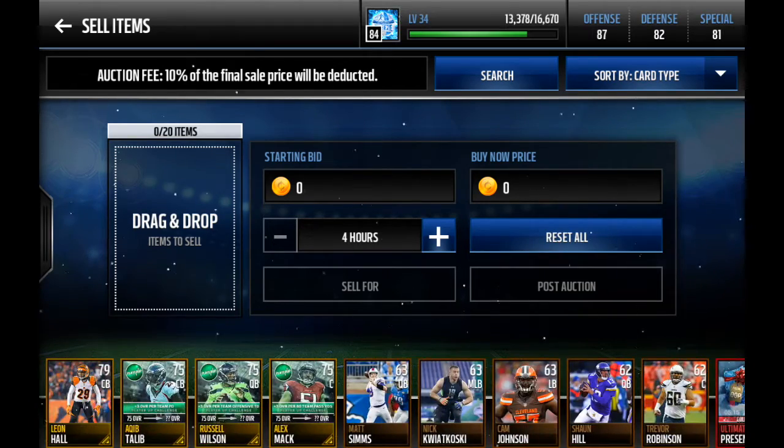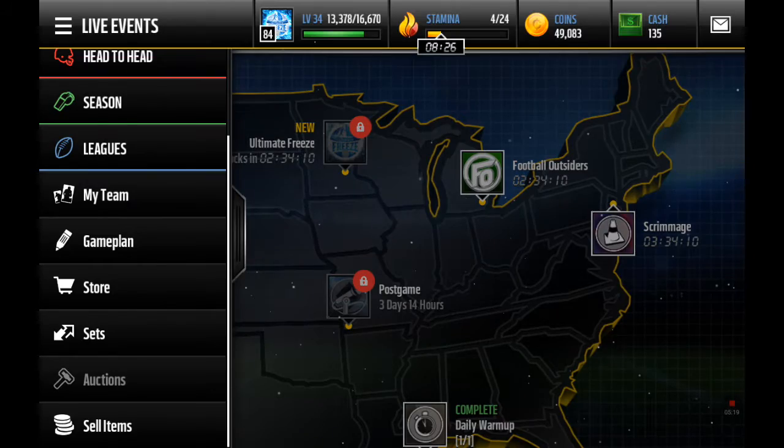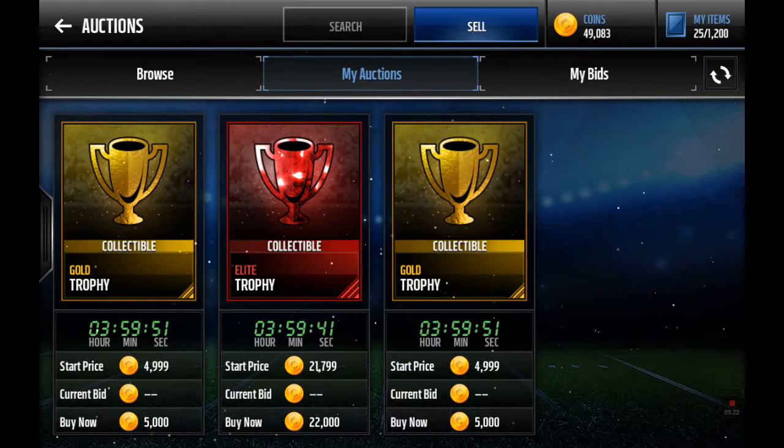So I made profit off of that. It cost me 25k to do that. Gold trophies are going to add up to 9k and the elite trophy is going to be 19,800. Add that up — 27k — minus the 25k cost, that's about 3k profit. But imagine if you got two elite trophies, which I've done before. That's like a one in three chance, which would really make your money back.